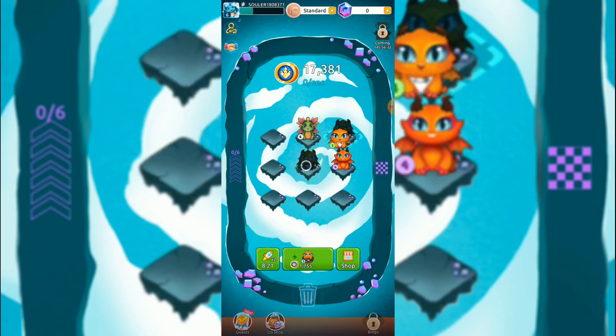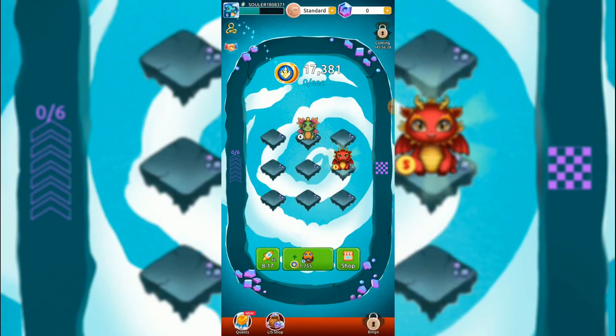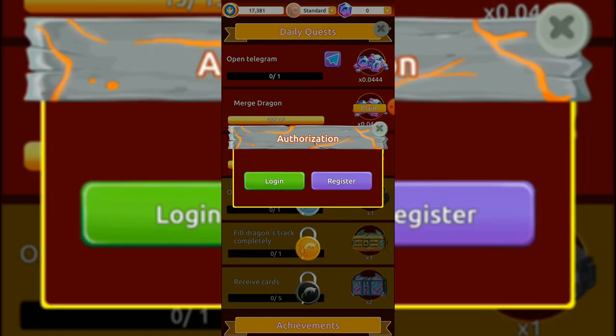Two two three, three three four, four four - oh, four four five! What is the quest right now? Receive yours for your results. I have an authorization prompt so I need to log in or register. Since I'm playing for the first time I'll have to go with the register option.